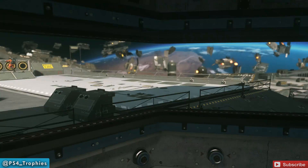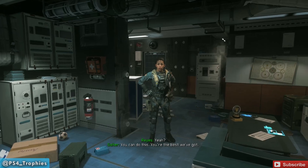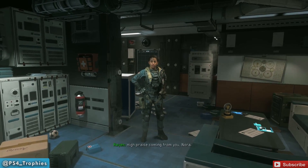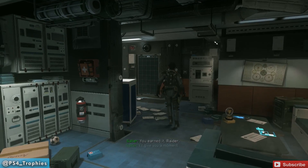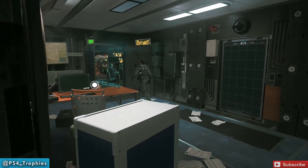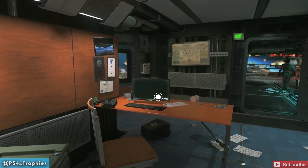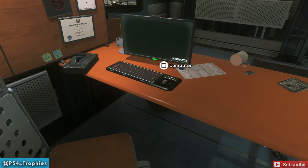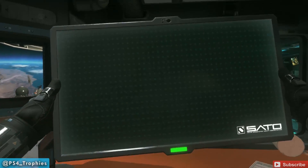Now if you're watching this because you completed the game and didn't get this trophy, well then you just completely missed an optional objective that was right in front of your face. You're going to follow her and you're going to see a computer terminal with an optional objective just in front of you, to your left. Like I said, you have to go out of your way to miss this — all you need to do is use the computer and you will earn the Captain's Log trophy.